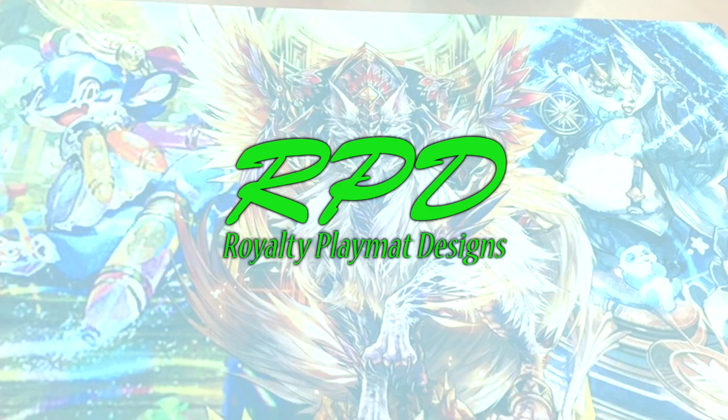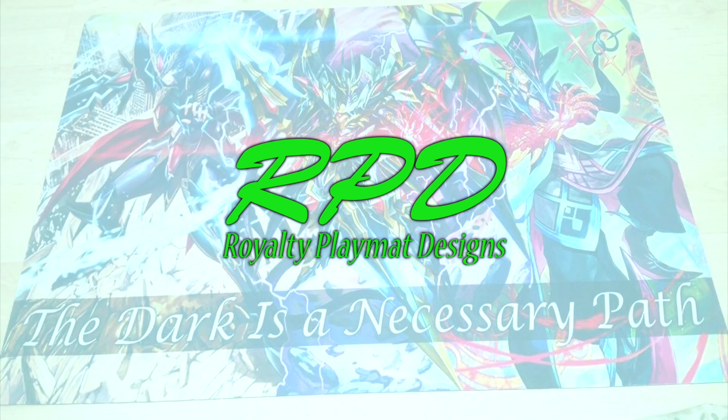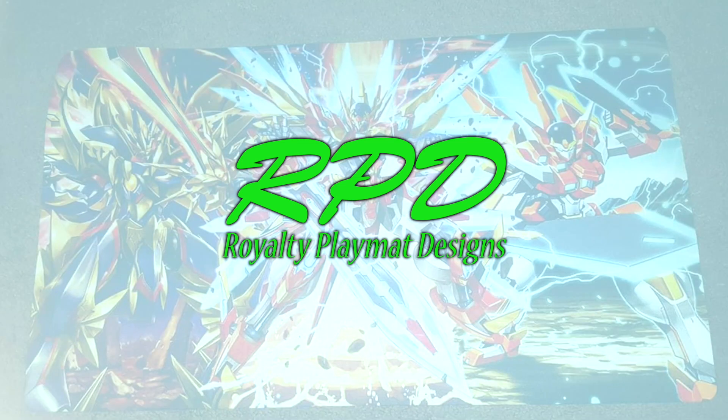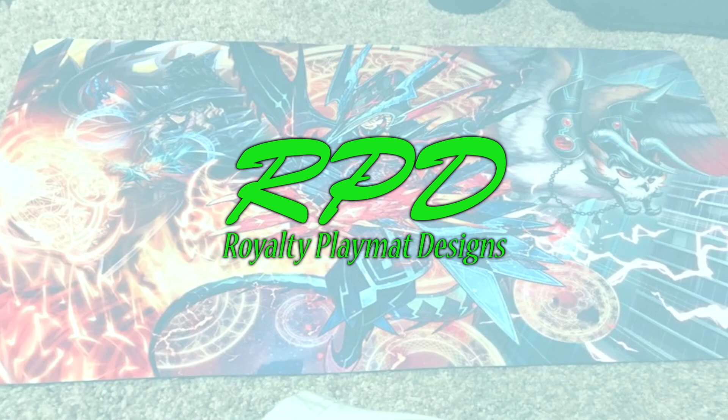Sponsored by Royalty Playmat Designs — the perfect way to get a custom, exclusively designed vanguard playmat. Choose your units, choose some or no zones, choose a tagline, a team name, the name of your bunny — anything your heart desires at Royalty Playmat Designs.